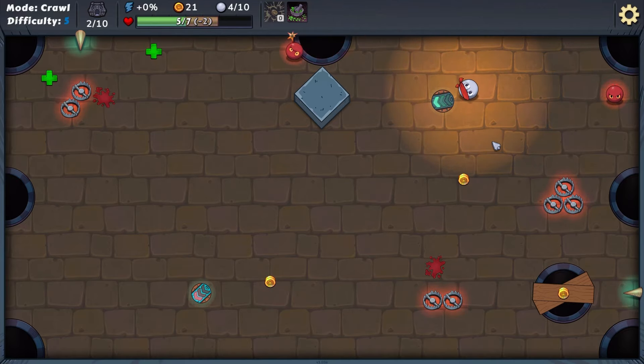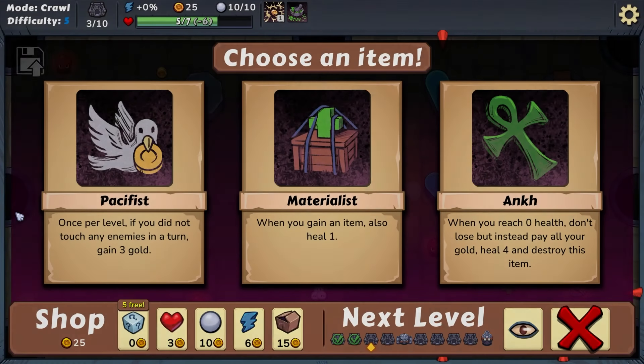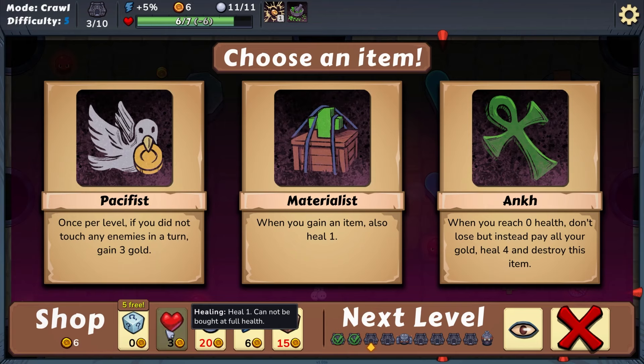We got the extra coin as well. Once per level if you do not touch any enemies in a turn, gain three gold — that could be really good. Gain an additional shot. Or: when you reach zero health, don't lose — instead play off all your gold, pay all your gold, heal, and destroy this item. That could save a second life, but if we don't live on this run we're gonna die on the next one. I'm gonna take the three gold instead.